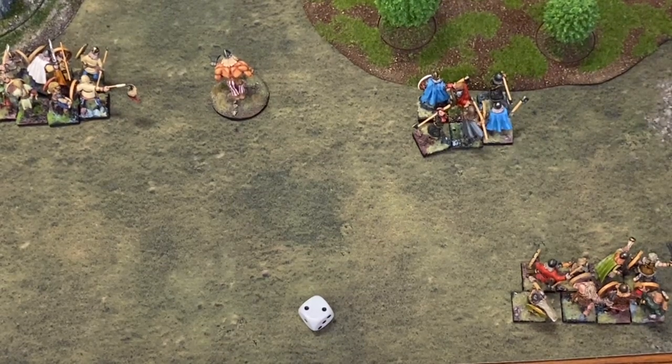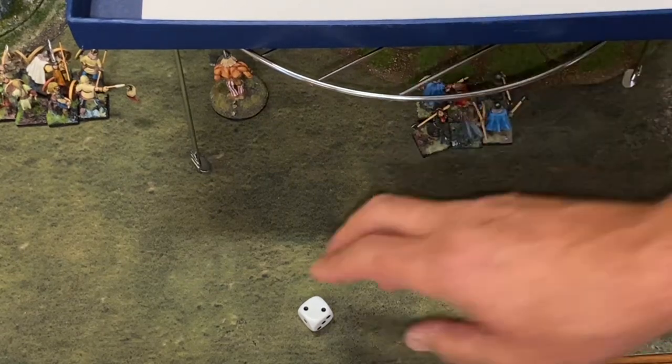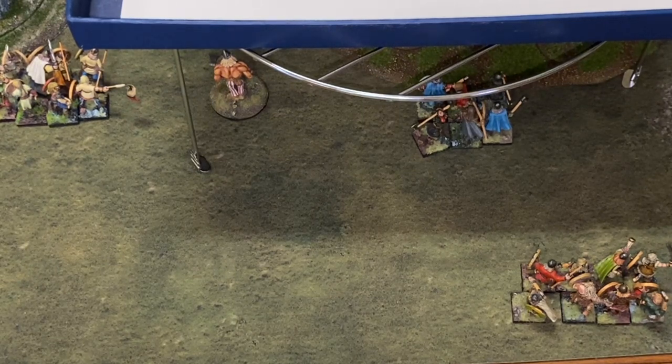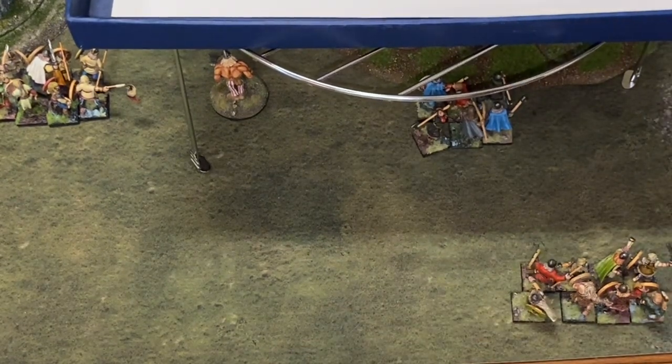I'll activate Sons of Dana. What's going to be the target? I'm going to target them. There's five, so it's four dice, armour of four. He's rolled three hits out of four, which is good rolling. One save, two dead. Lost the dice - that's not so good.